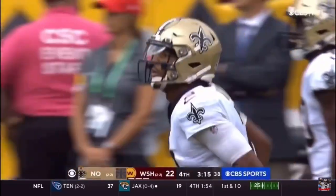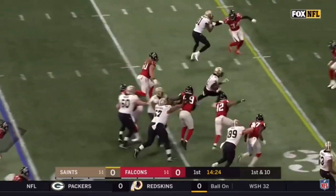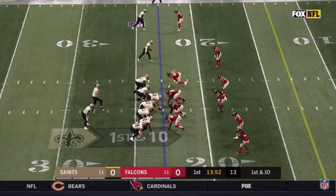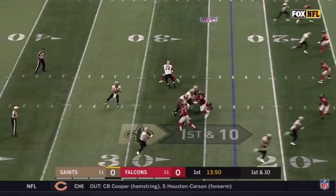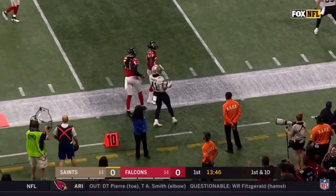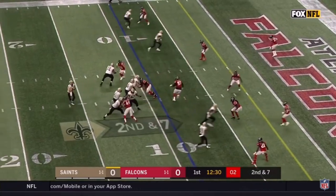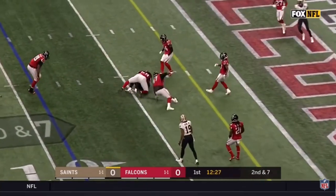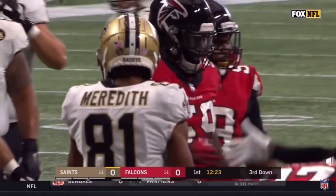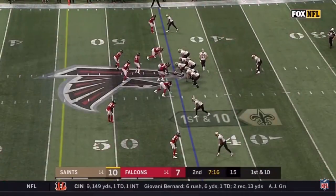19 yards on the catch and run — tight end to the right and Kamara with a big hole, inside the 25, to the 15, out of bounds at the 12 yard line. That's the call from Brees — all receivers out, throwing short to Kamara and hit hard as he gets to the five. That's Campbell — Devondre Campbell, the big linebacker out of Minnesota.